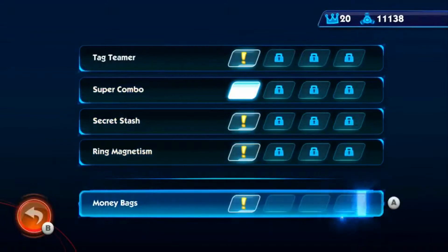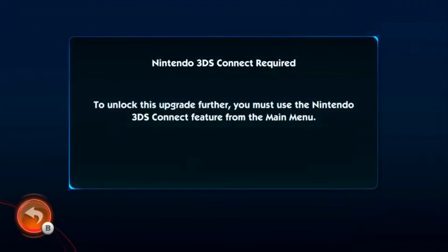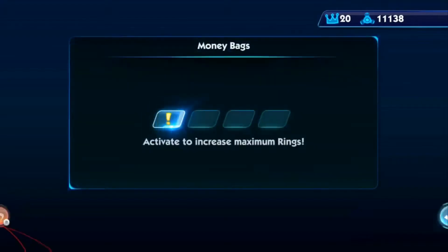Here's the other problem: Money Bags. This ability — so many people got up a wall for this, and for good reason. Money Bags: activate to increase your maximum rings, which, as we've established, is your life bar in this game. Guess what? To unlock this upgrade further, you must use the Nintendo 3DS Connect feature from the main menu. You have to connect a copy of Shattered Crystal for the 3DS. You have to pay to turn on easy mode in this game. Why?